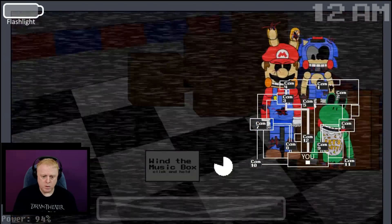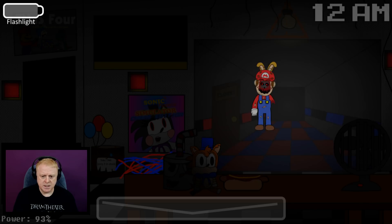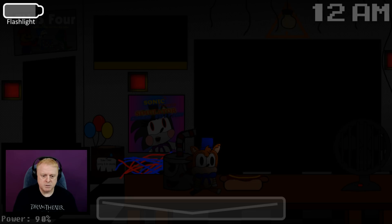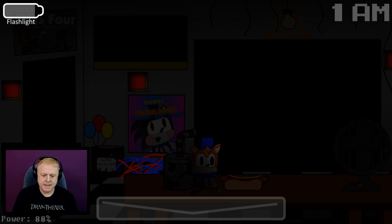Here we go, guys. Let's check the lights. Mario — oh, if he comes in I've got to put the thing on. Now watch out for that. It's going to watch the left side of the map. Go here, wind this up. Back. If I hear anything, if I see anything, I'm going to close vents and stuff.